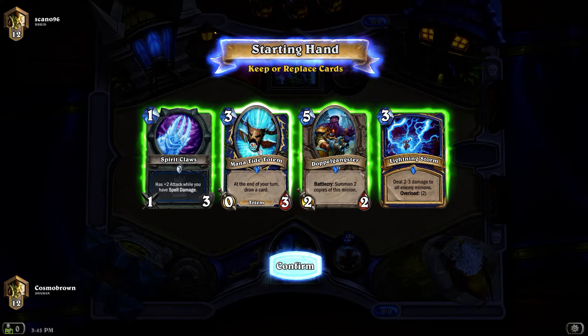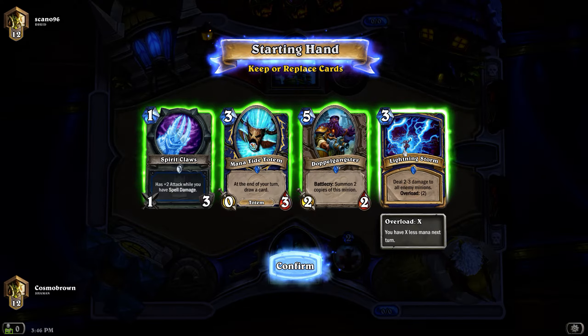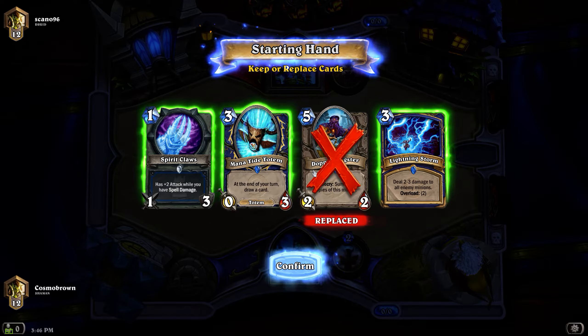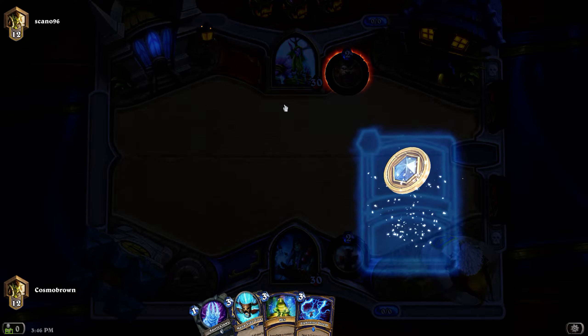I don't think I ever will because I just probably don't have the time or effort or want to put into actually trying to do that, but we'll see how we do anyway. So what do I want to drop for the mulligan? I probably want to keep these for sure. I think I want to keep that one - he's probably a Jade player. I'm going to drop that and keep the Mana Tide Totem.